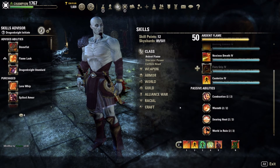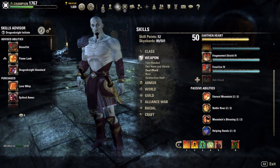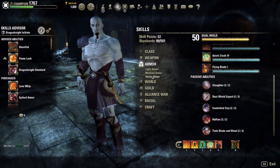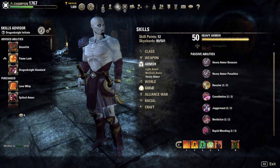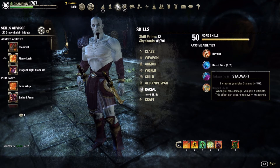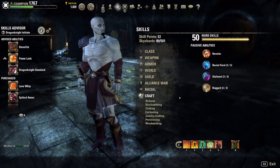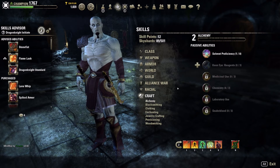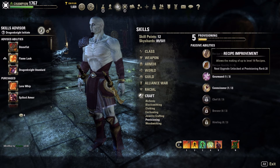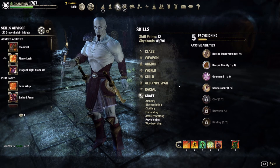This build is super durable both in CP and no CP — in no CP he's a demigod. Get all your passives — I'm running all dual wield and heavy armor passives. I'm a Nord on this: we like the max health, max Stamina, built-in Ult Gen, and the Rugged passive for more resistances. I've never done crafting on him but if you can power-level Alchemy and get Medicinal Use, and power-level Provisioning, you can drive up the duration on your foods and drinks — pop a Sugar Skulls and get a three-hour duration.